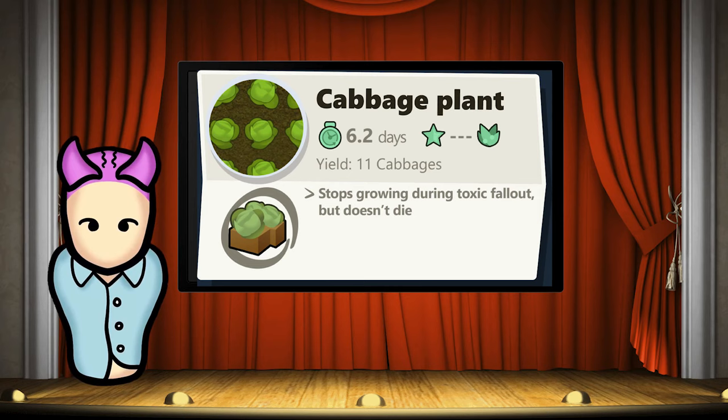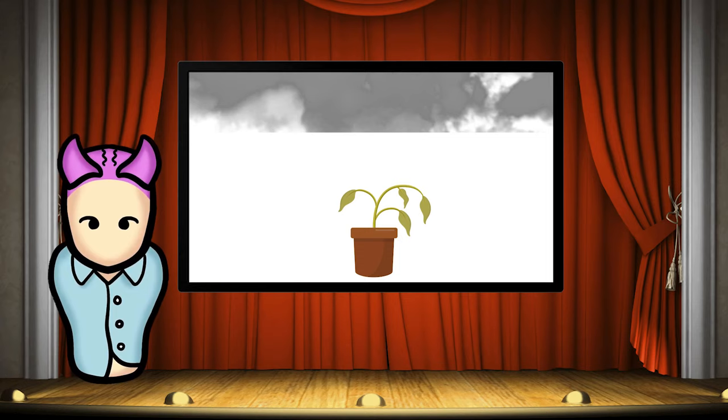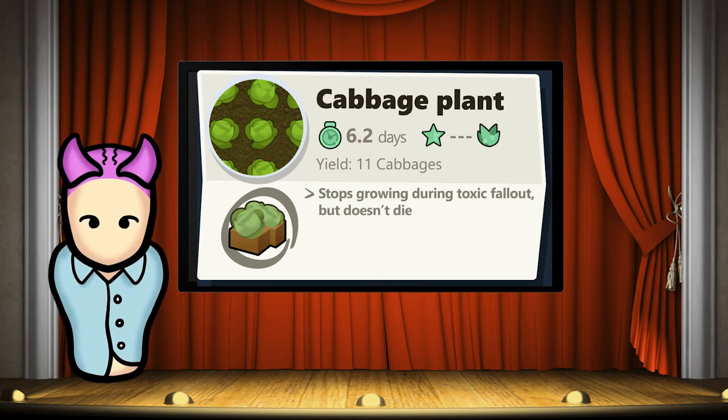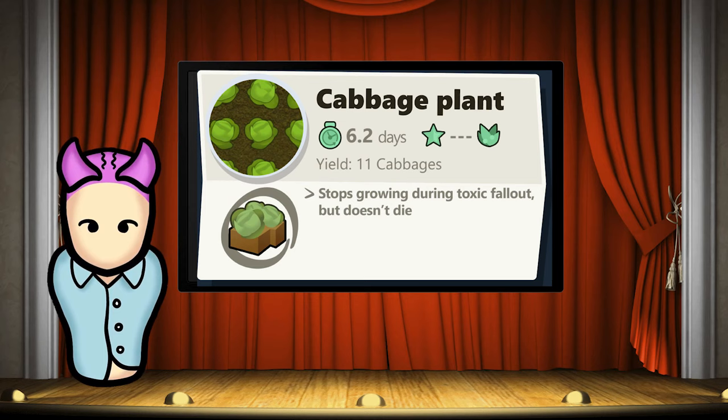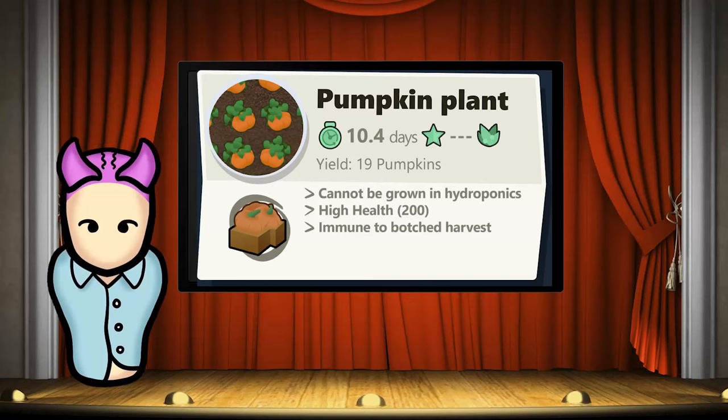There are also some cool mod plants in RimWorld. One of them is the cabbage from the Vanilla Plants Expanded mod. It isn't particularly noteworthy in terms of nutrition or yield, but what stands out is its immunity to toxic fallout. Normally when toxic fallout occurs, all plants in range will wither and die. Cabbages are a workaround — under toxic fallout they stop growing but don't wither. With a fast growth rate of 6.2 days minimum, they can help maintain your food supply even when disaster strikes.